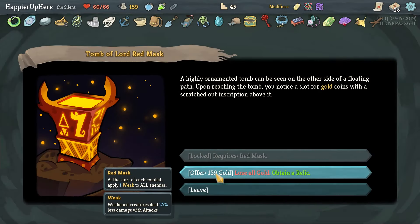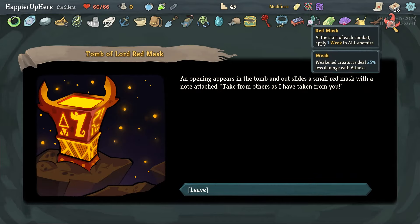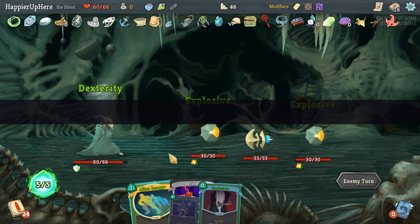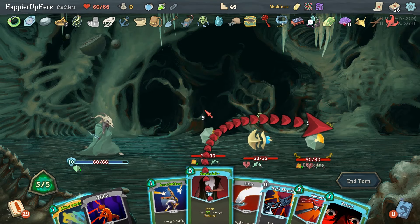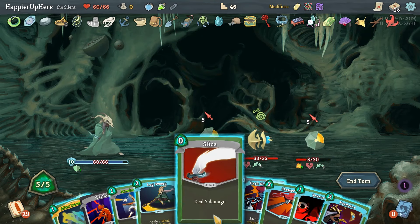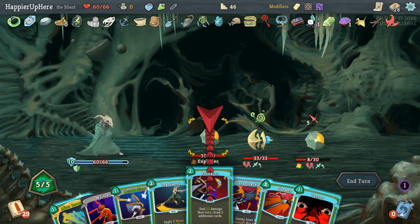Can't take any of these card rewards — already have them. We still have to go to the other elite — 150 gold for a relic. Instead of a shop we got a Red Mask and Savage Combat for one weak to all enemies. Very nice! Backstab and Slice to kill you — almost kill you. Let's see if we can kill you with another card.